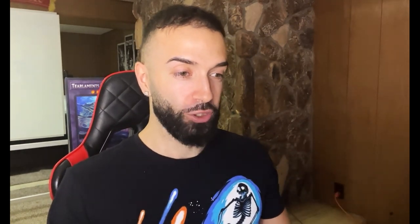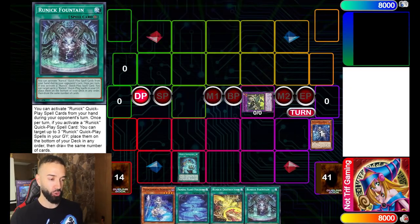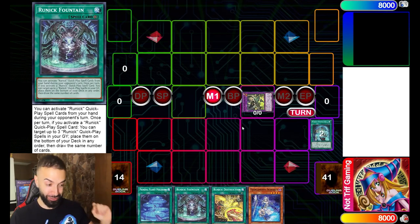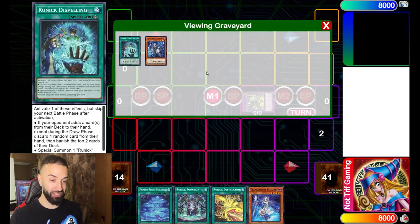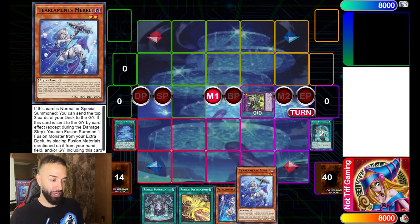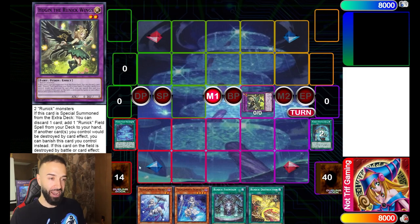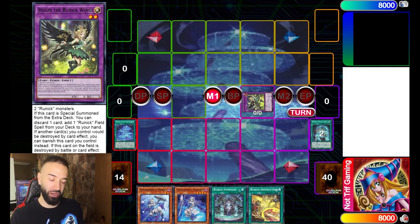Pay close attention — this is going to blow your mind. The idea is simple: if you mill any Runic card, you get a plus instantly, it eventually becomes a draw one. You draw so many times in a turn that even if you don't open Runic cards you eventually get them. You can even Beatrice mill Runic Fountain and add it back with the level four — it's absolutely broken.